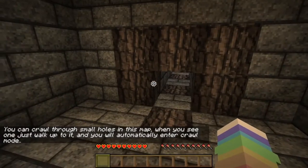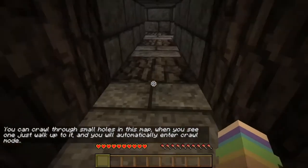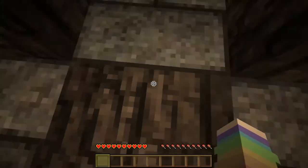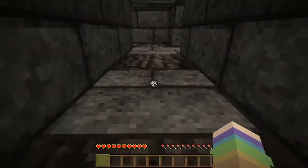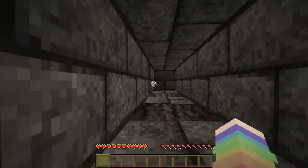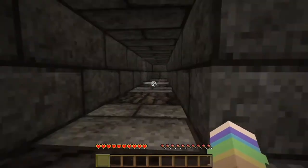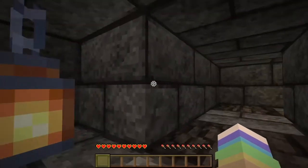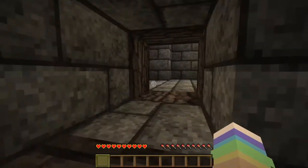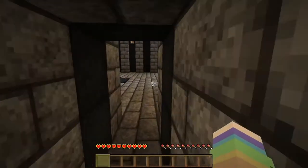You can crawl through small holes in the map. When you see one, just walk up to it and you'll automatically enter. I have to get a running start to get through a small hole — like that one scene with Ant-Man where he just starts running towards the keyhole when he's training and then doesn't make it. I thought that was funny.